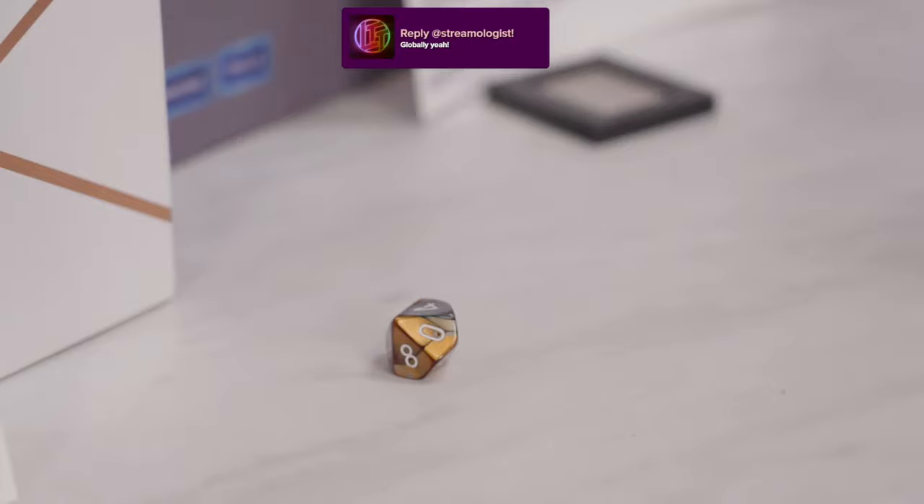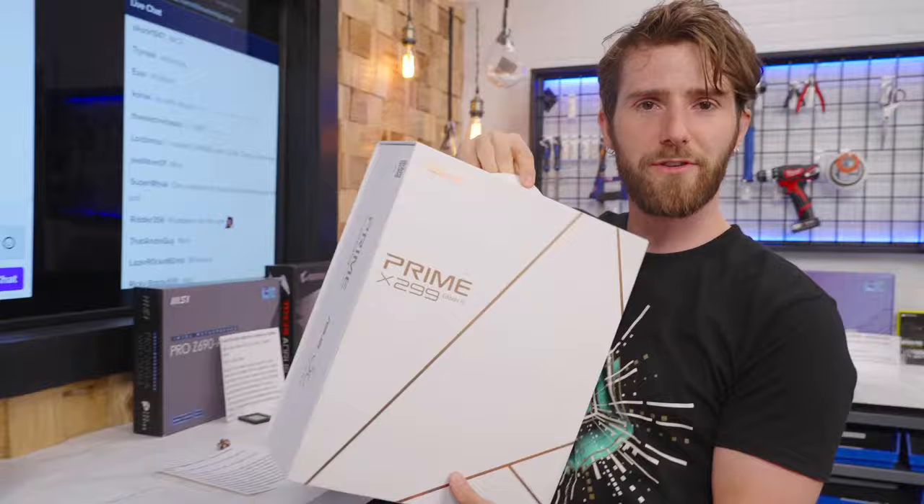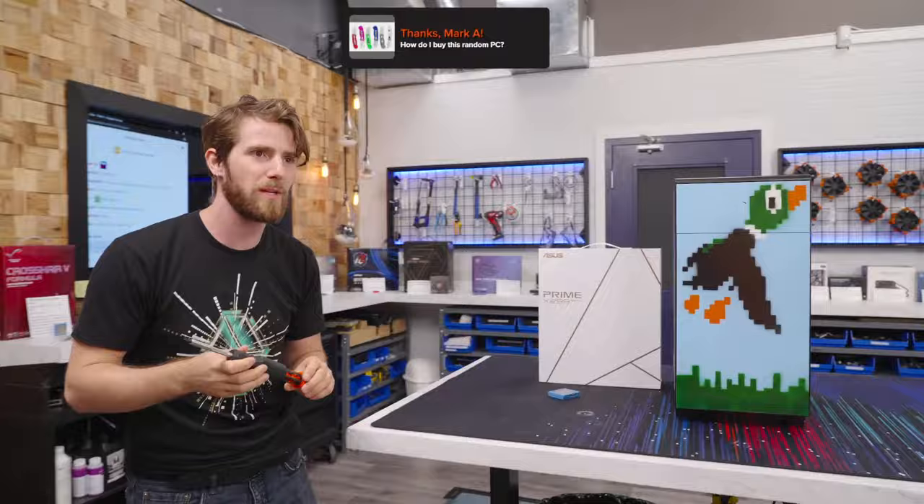A four means 8 cores, 16 threads, approximate value $550. That's not so bad. Let's keep a running total, Alex. Let's go ahead and get our CPU installed, then roll for our cooler.